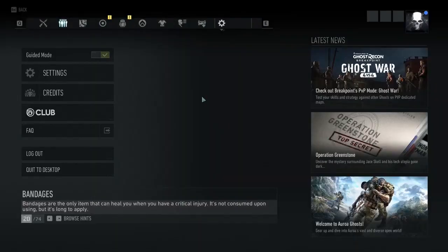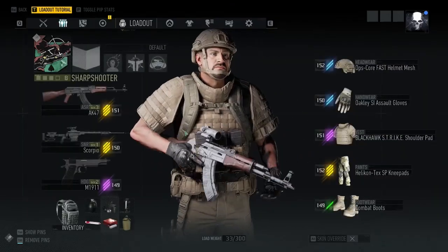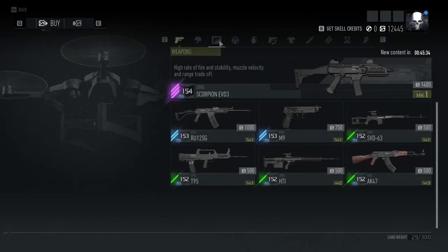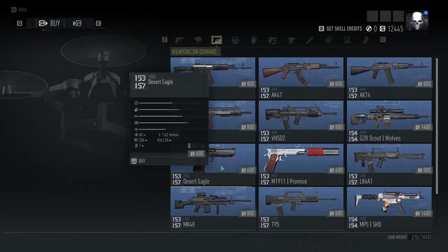The moment I brought that handgun up to 149, it immediately brought all the things I could find in the store to 154. Even though my gear score number only changed from 150 to 151, it increased what I could buy in the store by about four points.